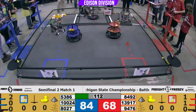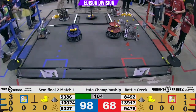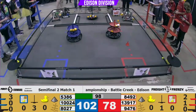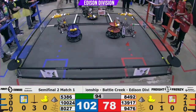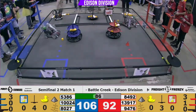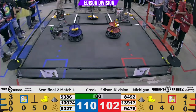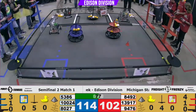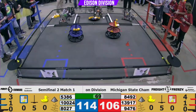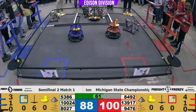5386 picking up their cap, ready to go to that shared shipping hub. It looks like 13917 is also trying to score on that shared shipping hub, while 8492 is scoring in their shipping hub. Already 40 seconds in, and it looks like that shared shipping hub is right on the edge of either alliance. That's going to be a penalty on Blue for pushing that shared shipping hub.